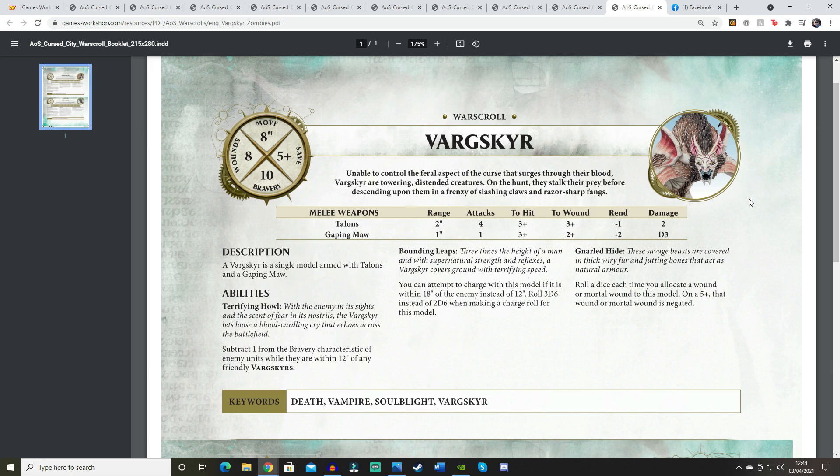If the Vargskyr can't go in Soulblight Gravelords, that really indicates these models won't have much play in Age of Sigmar. I get that they're made for Cursed City, but when Games Workshop says 'you'll be able to use them in Age of Sigmar' — technically yes, but realistically no. The next ability is Gnarled Hide: roll a dice each time you allocate a wound or mortal wound to this model; on a 5+ that wound is negated.